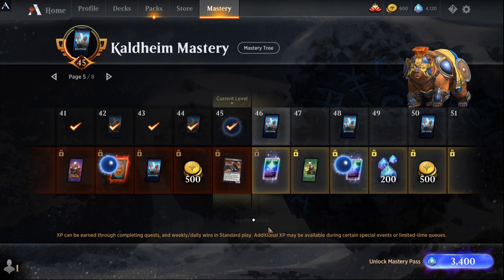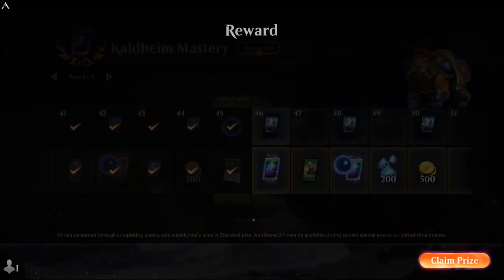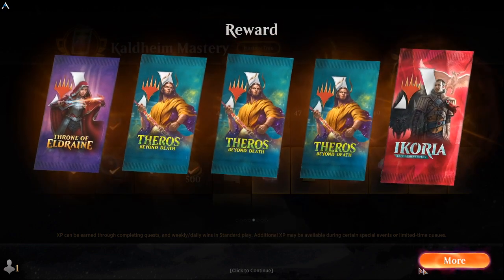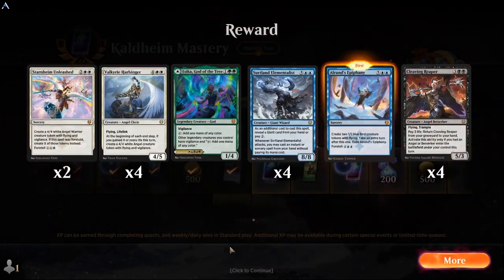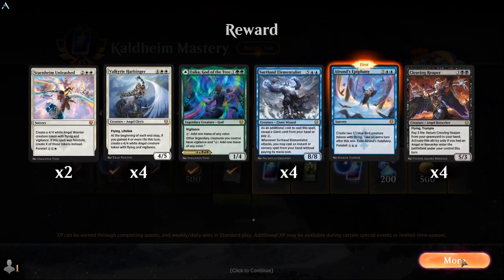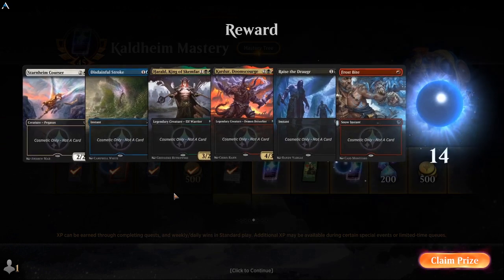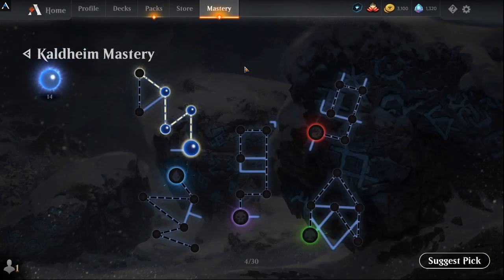Alright, we're going to buy it now. Confirming purchase... okay, more stuff loading up. We've got our packs, more packs. Let's see what we got — a Valkyrie Harbinger, excellent. A Gleeming Reaper, a Room's Epiphany, Sternham Unleash — not bad overall. Some cosmetics and 14 orbs. Very nice.